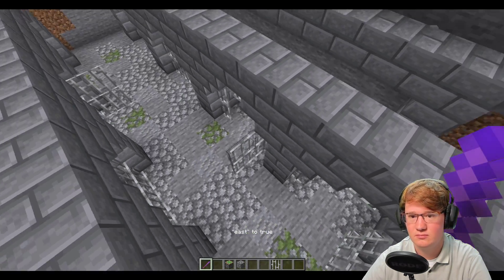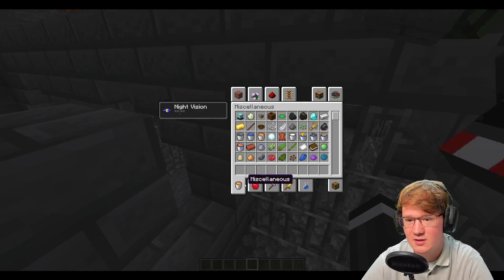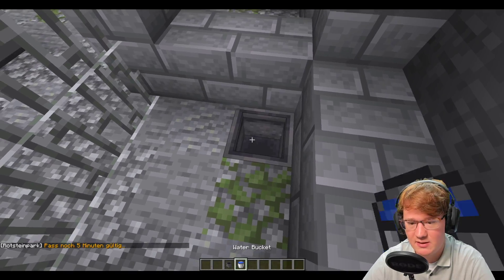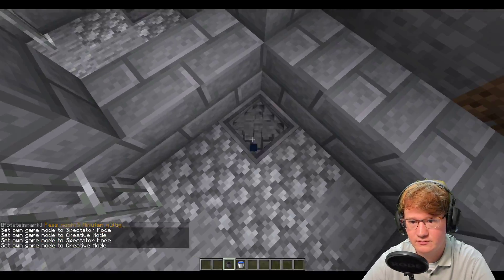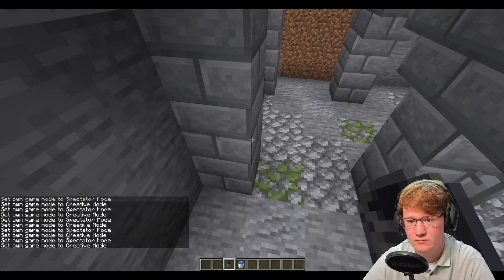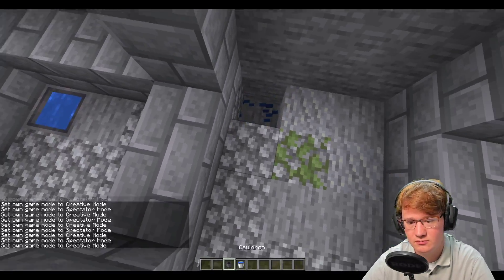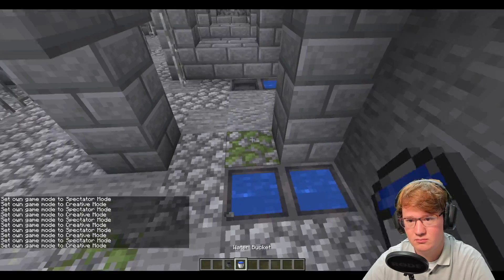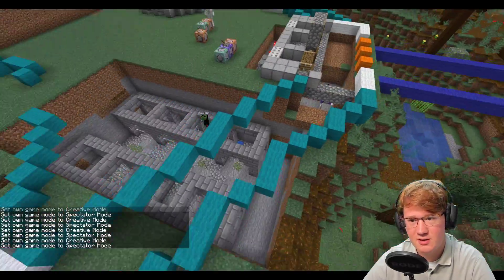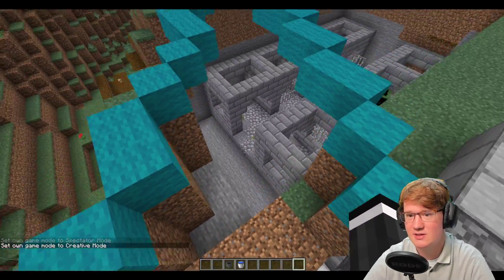Wir hätten eine Seite bauen können und die andere spiegeln können, aber spiegeln ist nicht so leicht – dann müssen wir einen Structure Block nehmen. Bei so kleinen Sachen ist es leichter, wenn wir es so bauen. Ich würde vielleicht irgendwie ein kleines Wässerchen hier in die Ecke reinbauen – das war ja nicht unüblich, dass man eine Steinbarke hat und da irgendwie Wasser in der Ecke. Bei den Zellen in der Mitte machen wir Gitter dazwischen, damit sie sich auch durchaus sehen können. Hat keiner hier seine Ruhe. Und am Ende machen wir eine Einbuchtung – eine Kammer – für das Häuschen der Wärter.